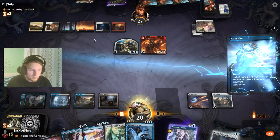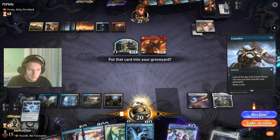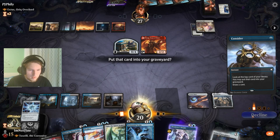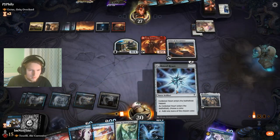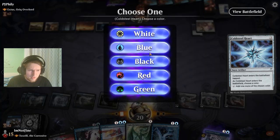I think I start with Consider here. Yeah, let's not put it in the graveyard and just go Letter of Acceptance. Cold Steel Heart — on black? Blue? Doesn't matter too much, I think, because I already have so much black.